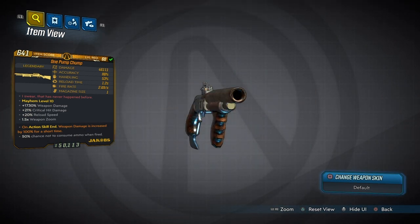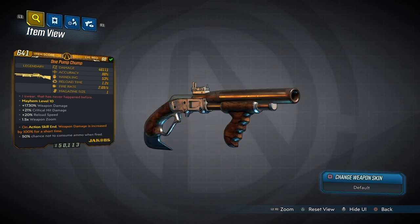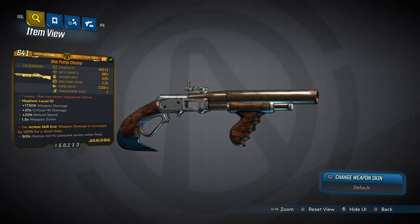With all the new weapons from DLC 3, DLC 2, and all these things, we kind of forgot about some of these gems. I want to show you guys what this gun's all about at level 60, because this is definitely something you're going to want to have in your inventory when you're using Flak.